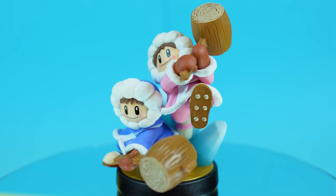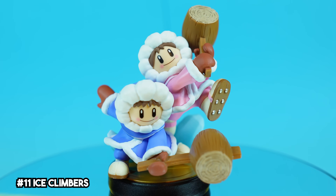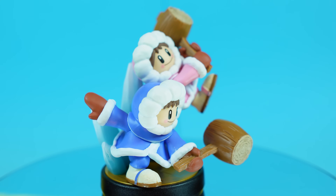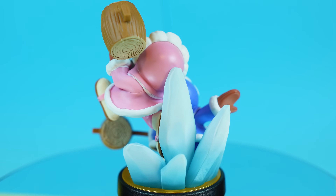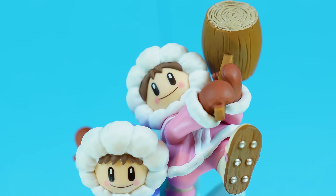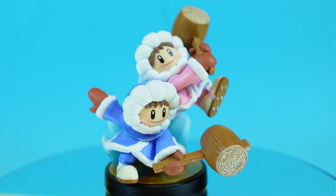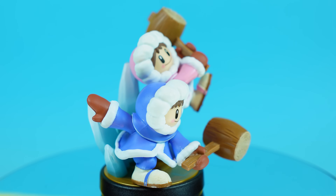Nana and Popo make for a beautiful amiibo figure. I never really played Ice Climbers, so my only exposure to these two really has been from Super Smash Bros. Either way, this duo is incredibly well-crafted and super cute. Their hammers have a really great wooden texture to them, which just looks fantastic. The contrasting colors from their parkas are lovely, and to top it off, there's some really neat icy crystals on the back that just pull the whole thing together.